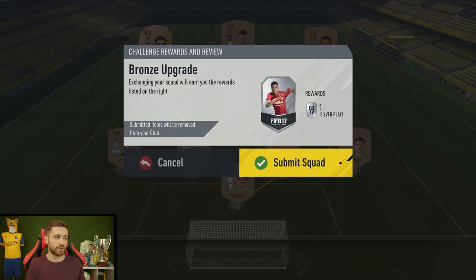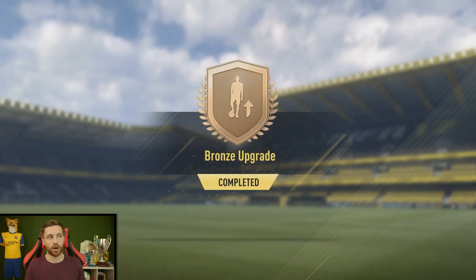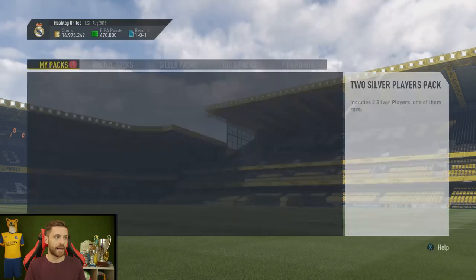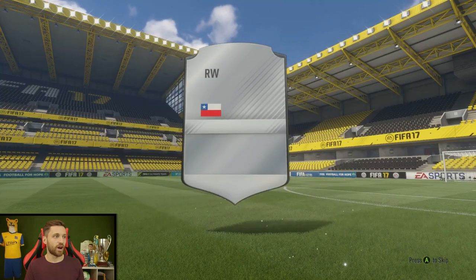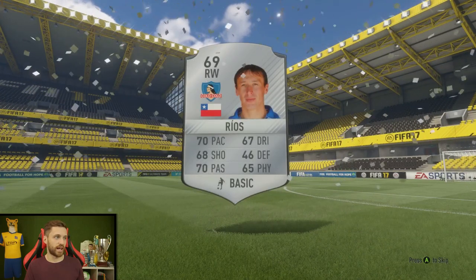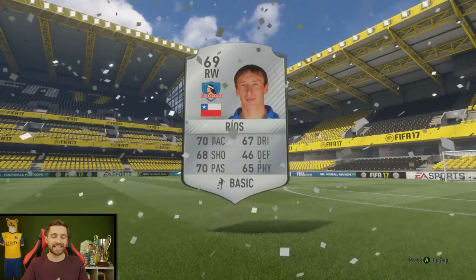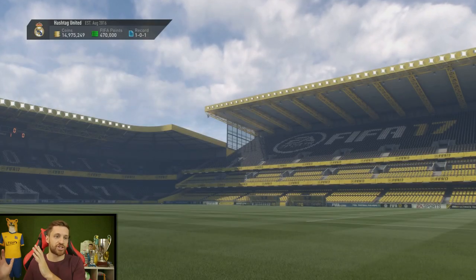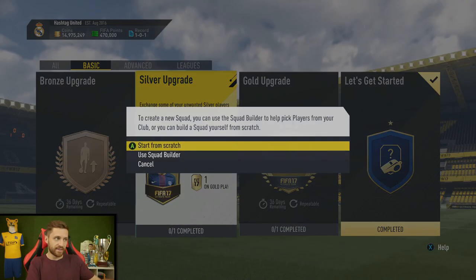74 chemistry — I needed 70, so I'm happy with that. I'm going to submit the squad and get my reward. That was a very easy one, and obviously they get harder as you go on. What's cool about the bronze, silver, and gold upgrades is you can actually complete them as many times as you want — there's not just one attempt. You can keep doing it and keep getting the reward. So I get a two silver players pack for that. Right winger from Chile — Rios — not a game changer, but I can use him in a future squad building challenge. Squad building challenges give you an opportunity to use items you don't want; if you open a lot of packs like me, you have a lot of surplus players you either don't want to spend time selling or won't get much for on the market. This gives you a chance to use them.